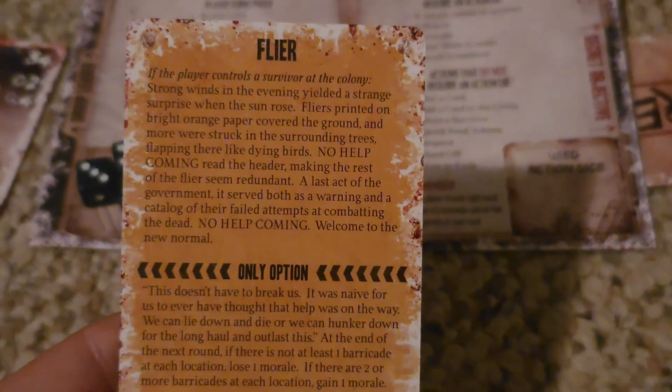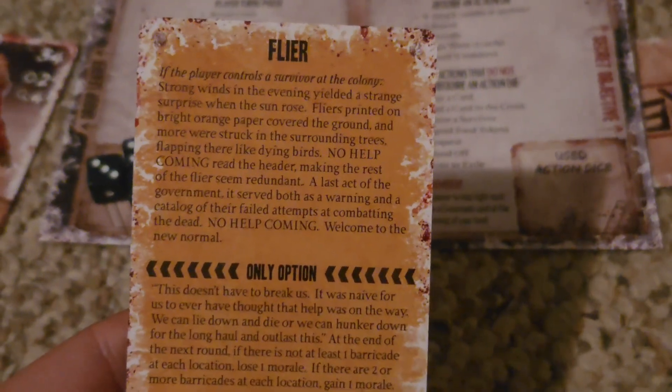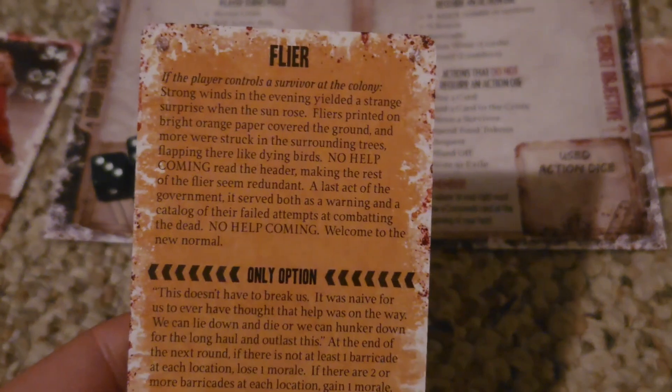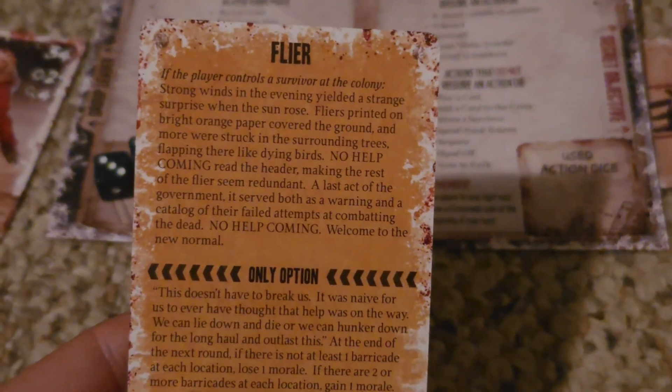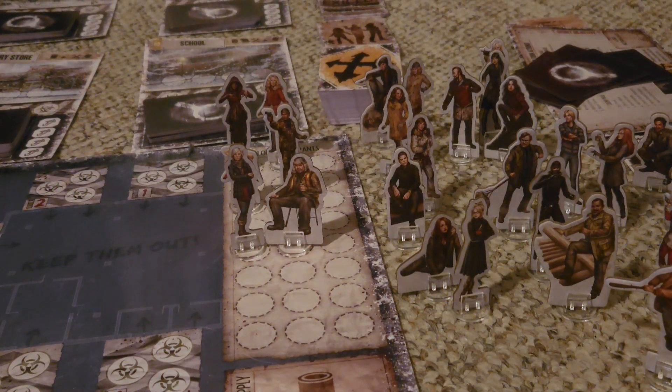If there are certain conditions on the multi-choice crossroads cards that cannot be fulfilled, then you are forced to go a specific route on the card. If the crossroads card doesn't trigger at that given point, or if the conditions needed are impossible to meet, then you can simply place it at the bottom of the crossroads deck and not worry about it.